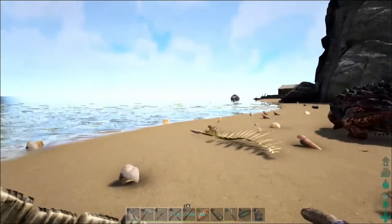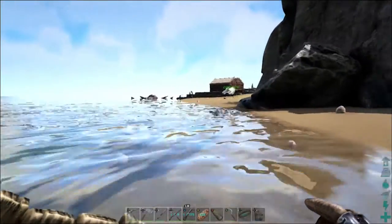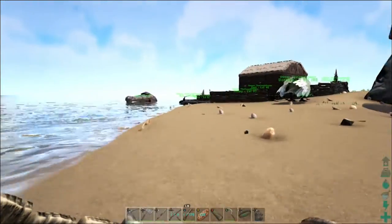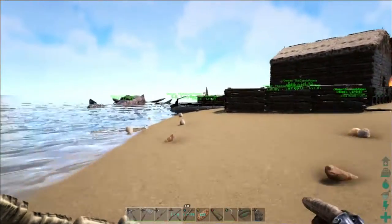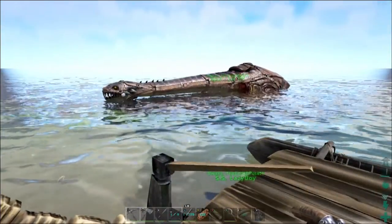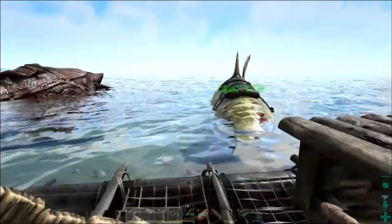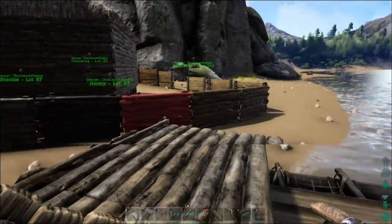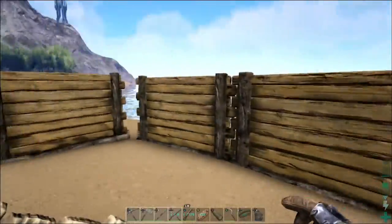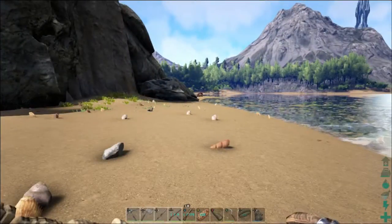I don't want to tame a manta because they're so annoying. If I tame one I'm going to force-tame it, because I am not passively taming one of those. I think it was a stupid mechanic to make it a passive tame but also make the creature aggressive. So we're going to stay away from mantas — we have our water protection now with Spud anyway.